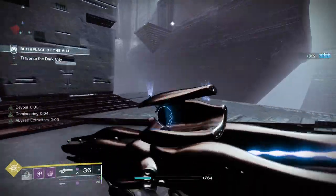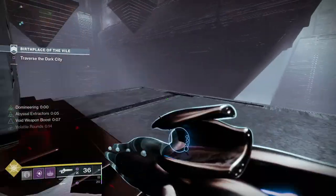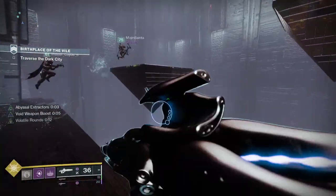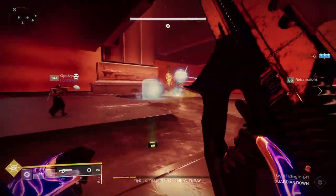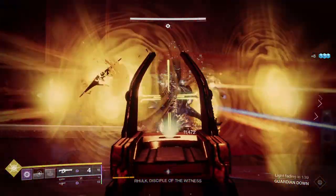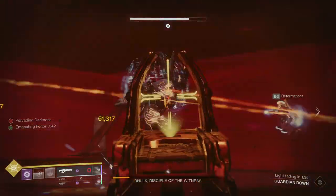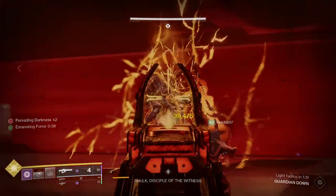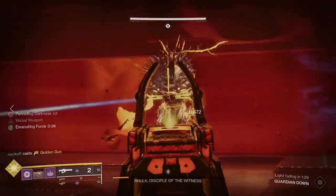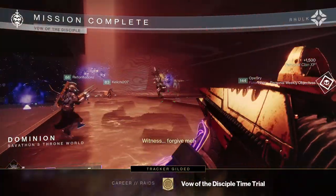It's going to take a little practice, but once you get your head around how this weapon works, it's very potent and will be a sought-after weapon. To get Collective Obligation, you have to run through the Vow of the Disciple raid — it's a random drop from the final boss, which is the only place to get it. You have approximately a five percent chance of getting it, and to maximize your chances you can run three characters per week.